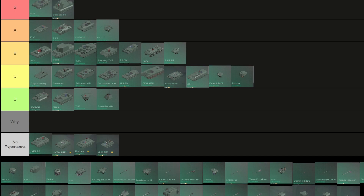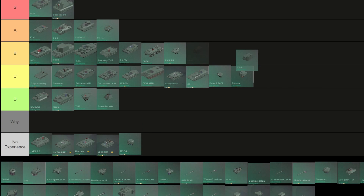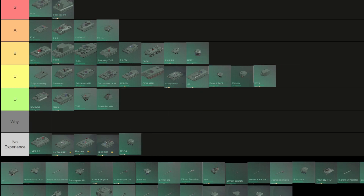T34D5: B — it can be a bit trolly sometimes, and for some reason it has three crew members inside. M4A2: no experience. KB2: C — even though it has a high reload multiplier, you can still get ammo-racked really easily. BMP1: B — it's quite low profile.